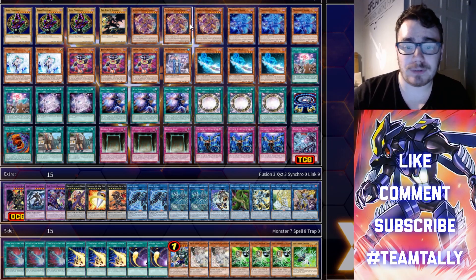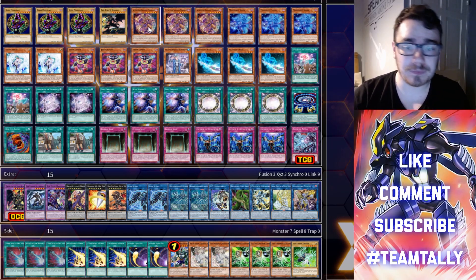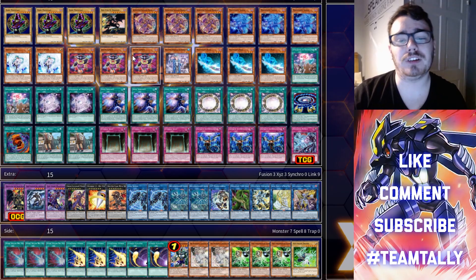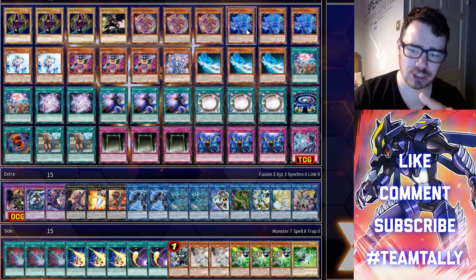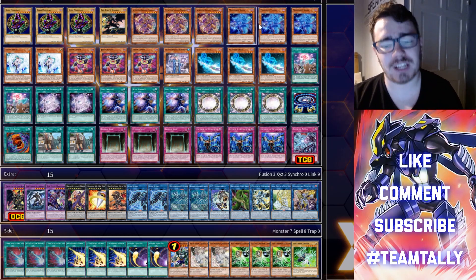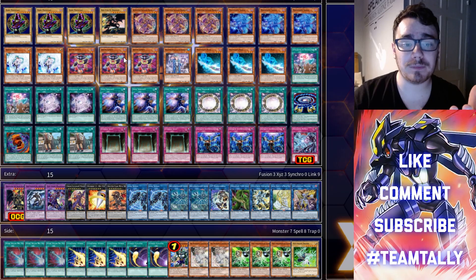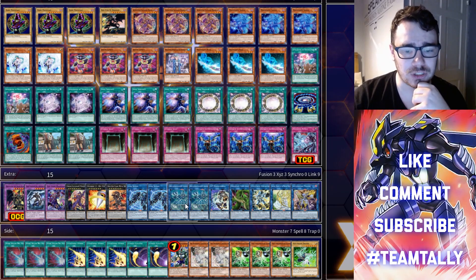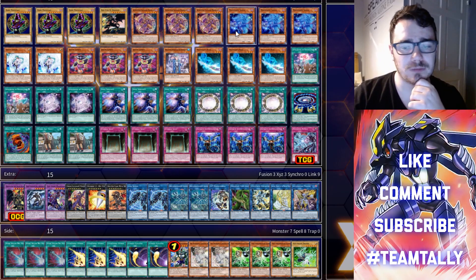We have three Apprentice Illusion Magician — usually you don't run this at three, but I want bodies on board. If I draw multiples, worst case I use one to discard the other. Apprentice Illusion Magician, Magician Souls, and Jester Confit are nine free special summons. Apprentice will get you a Dark Magician for follow-up plays. Magician Souls can get you a Dark Magician engrave, which synergizes with Soul Servant and provides draw power. Jester Confit you literally just special summon — it's not even once per turn, so you can go Jester Confit into Relinquished Anima and summon another Jester Confit.